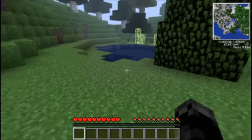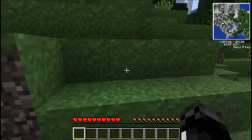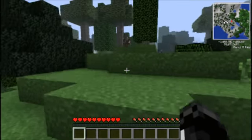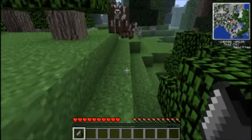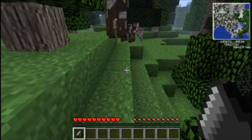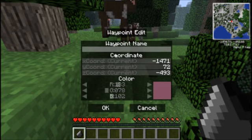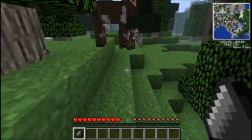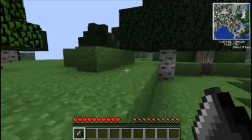Creative mode off. Sadly there's cows up here, not sheep. But what I'm gonna do is go to waypoints, add, and then put in 'base.' I don't care that it's pink — base is a base, man.